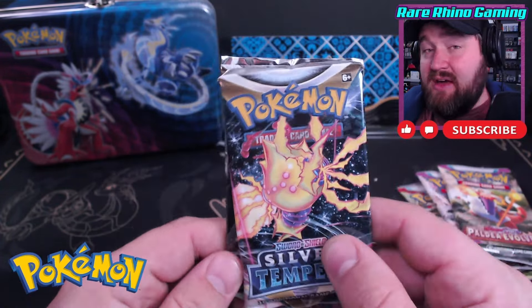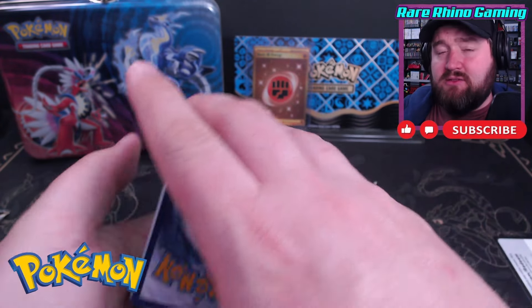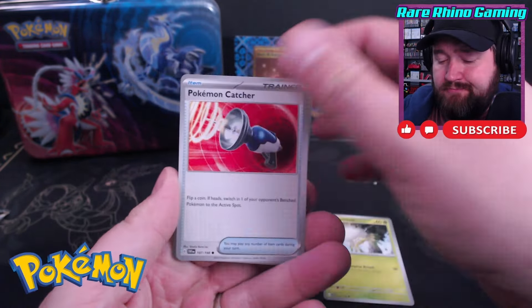We've been getting some decent cards from the first packs on these different collector's chests. Can we continue the trend by getting another hit in pack number two? Strange to see the white code cards on these, because they stopped doing the code card trick in the Scarlet and Violet era. So the code card colors don't mean anything when it comes to Scarlet and Violet era packs. We've got a Cacturn, a Phaidu, and a Palmat. So nothing in there.